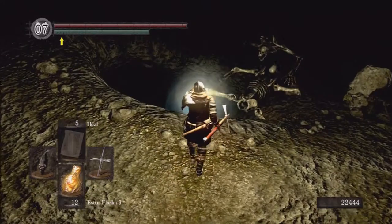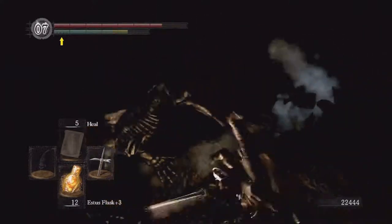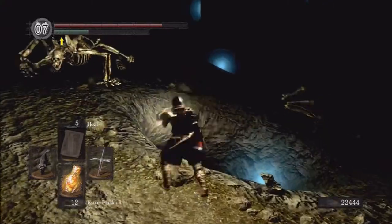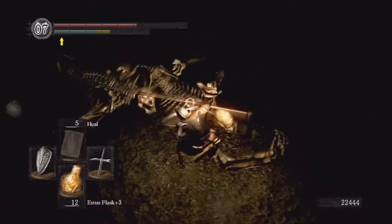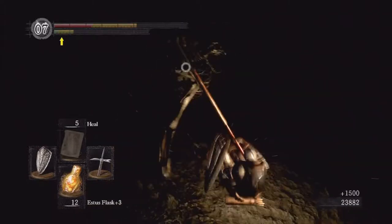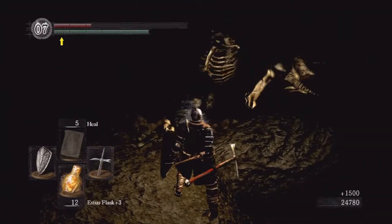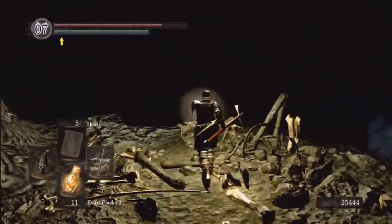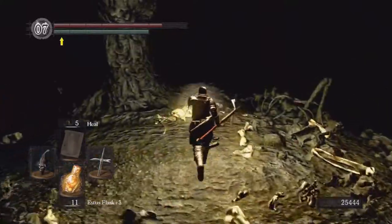I usually come through this area with a higher upgraded weapon so I'm not used to the damage I'm doing, but it's okay. Come over here and grab a soul of a brave warrior. Skeleton dogs are tripping out over here. I'm going to try a jump attack on this guy — probably a horrible idea. These skeleton dogs are very dangerous — I'm not lying. They're a very difficult foe and it's hard to get hits in on them, especially in this area. Skeleton dogs are annoying — the Lucerne isn't the best weapon for them, it's kind of slow. Quicker weapons are much easier.